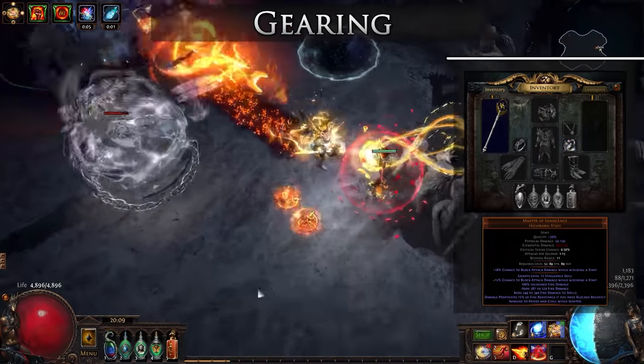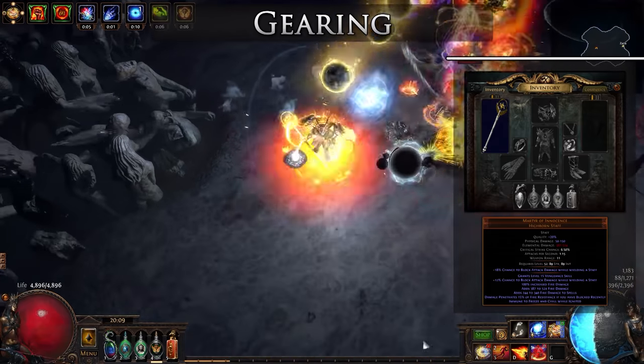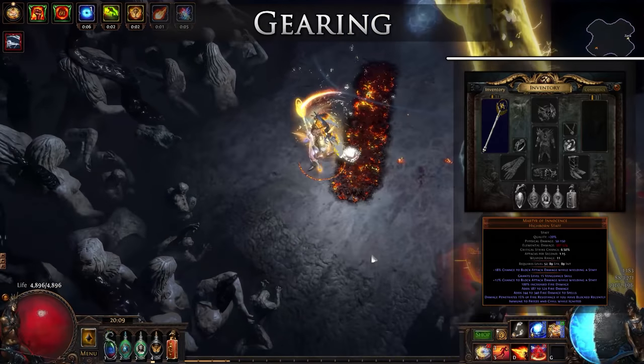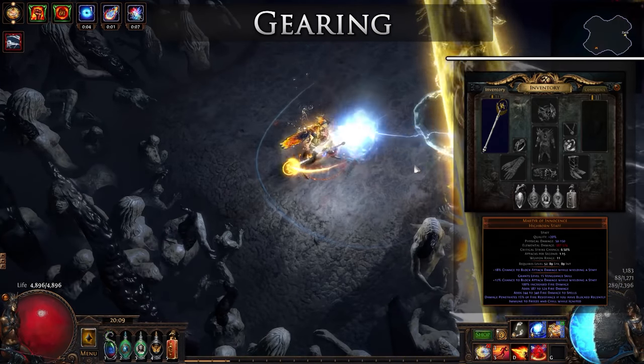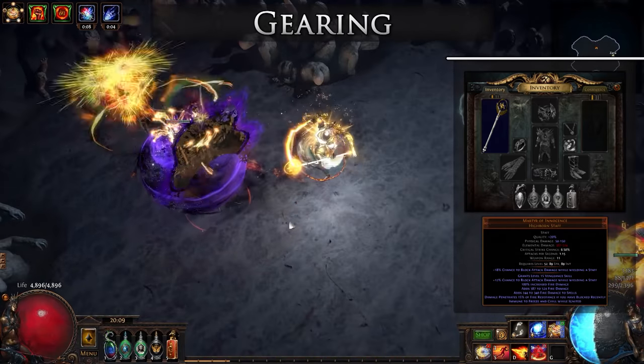Our weapon of choice is the Martyr of Innocence. This staff provides solid block chance, massive percentage increased fire damage, and a lot of flat fire damage to spells. On top of this, if we are to block, we gain 15% fire penetration. Overall, this is an excellent staff that you can get for a very cheap price while gaining a lot of damage.